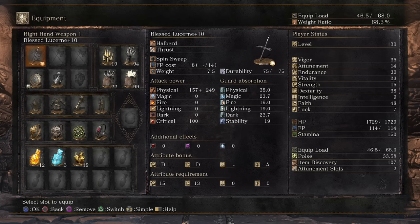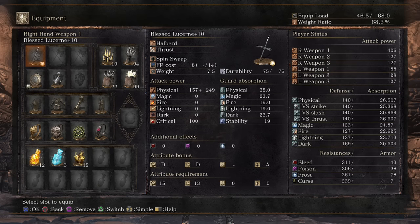I have 38 dex and 48 faith, and I only have 406 attack power, so definitely not the best there. I did do this because I want to utilize the Way of White Corona, because it is the best miracle in the game — not really. It just mimics the ruined sentinel's shield throwing attack, which is gonna make this build much more fun and unique.